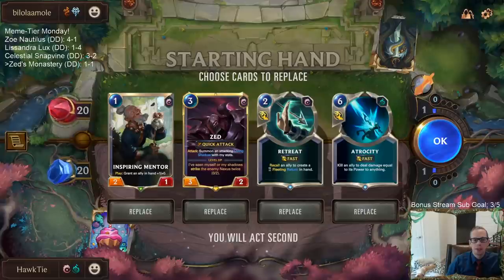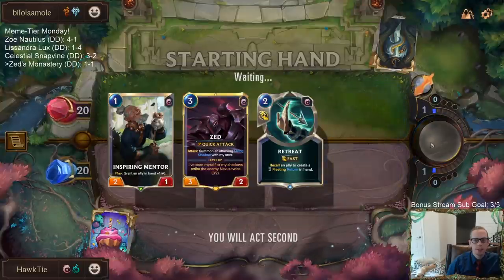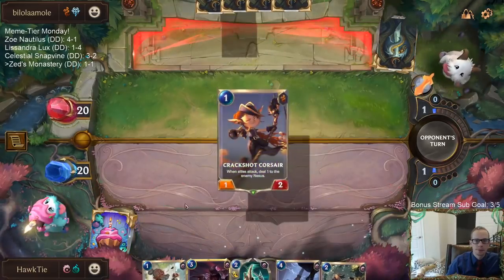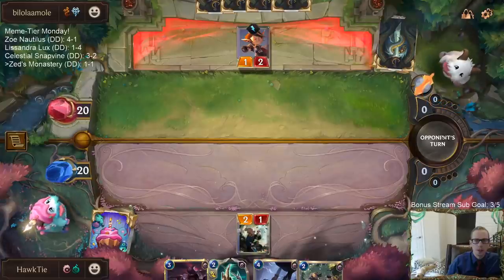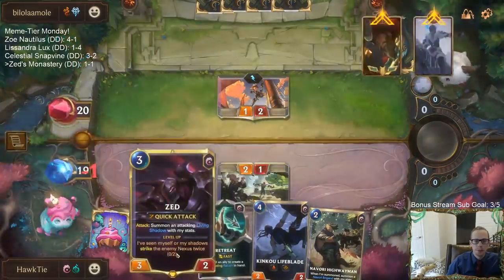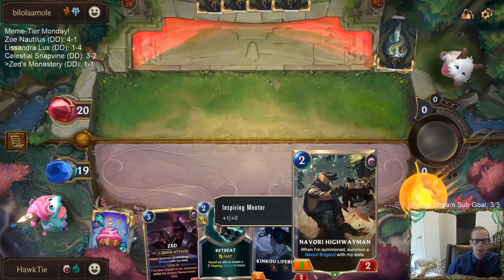Third matchup is tougher. I'll keep Retreat Return because I love it, but they have Overwhelm — so this is a pretty aggressive matchup. I don't think I have time to sit around and buff up the Highwayman. We're just going to play Highwayman on turn two. Usually we save two spell mana for Retreat.